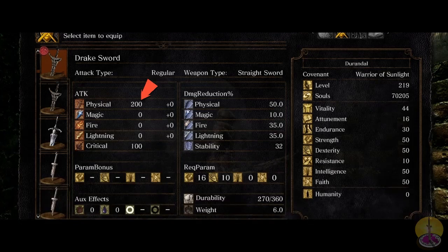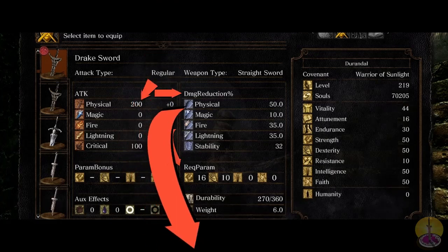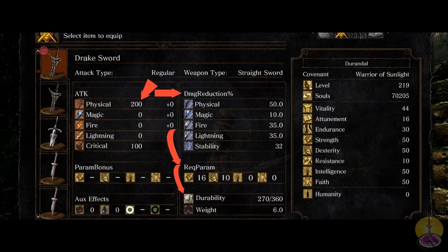The bonus side is nonexistent. Damage reduction is a bit interesting — the stability is 32, which is acceptable like a shield. Requirements are 16 strength, which is nothing, and 10 dexterity, which almost all characters start with. Durability is 360. The weight is a bit hefty at 6.0, which in the beginning of the game is going to cost you. So you've got to balance it all — if you're a mage, this weapon is worth your time.